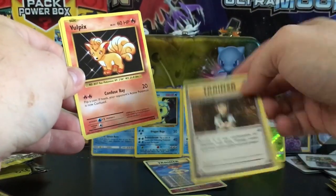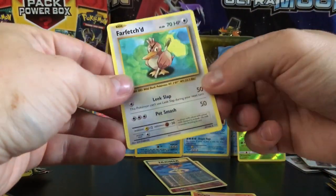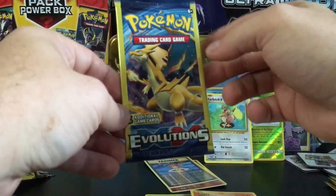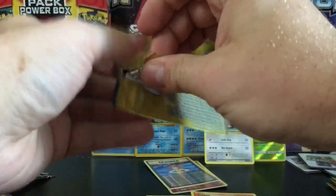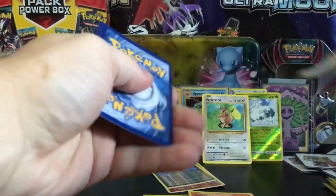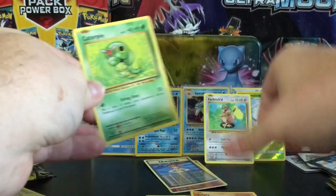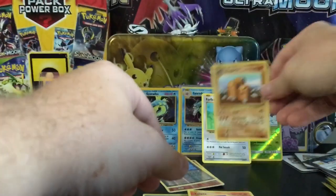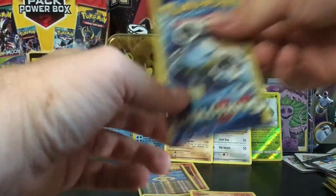We pull a Voltorb and a Farfetch'd — still a rare, but not one I'd want. Next Charizard pack — I feel lucky on this one. Is my feeling correct? It's usually not, but we have a Koffing, a Caterpie, and a Dugtrio, which is a rare! I was right — let's put that right up there. I was right but also wrong at the same time.